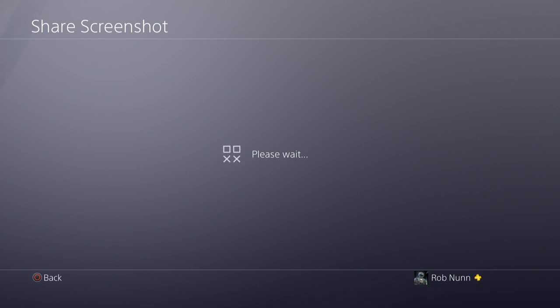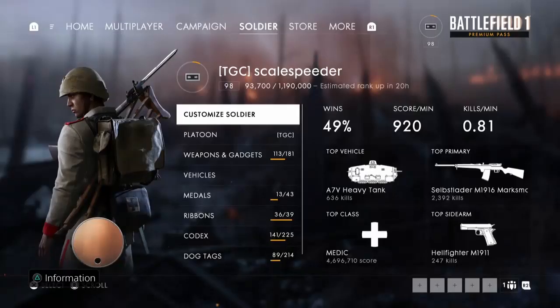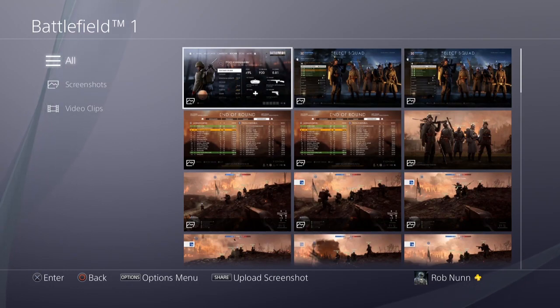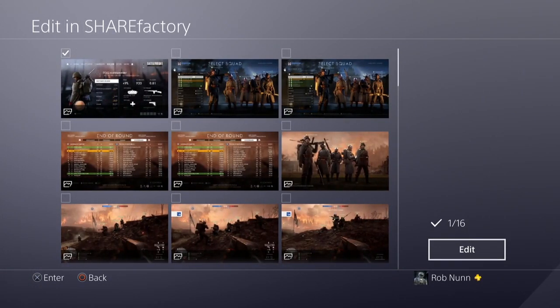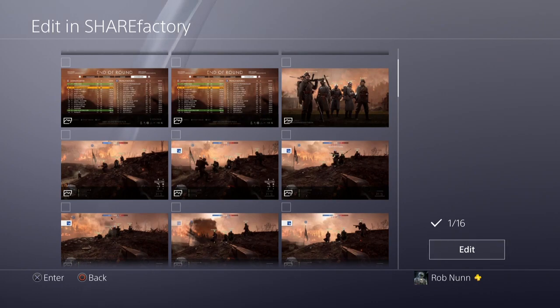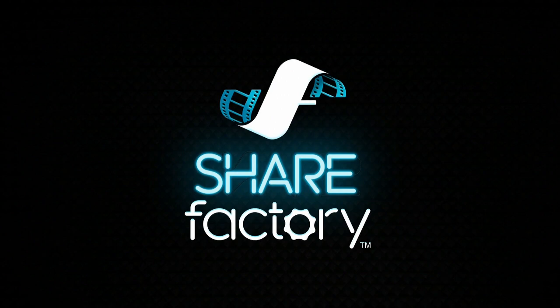It'll pop up within just a second. Facebook or Twitter. But I want to edit it. So what you can do is come out to the main screen and just hit the Options button — or the Start button as it used to be called on your PlayStation controller — and you'll get Edit in ShareFactory. Hit edit and it's already selected the one that I was looking at. It's going to shut Battlefield down and fire up ShareFactory.